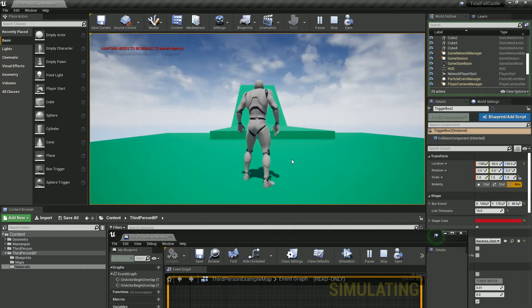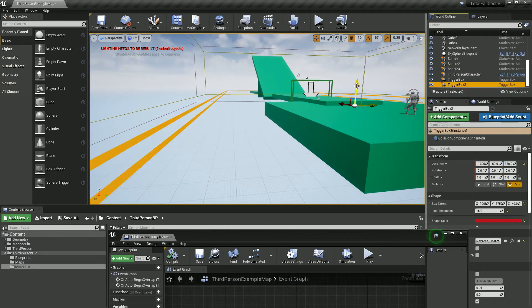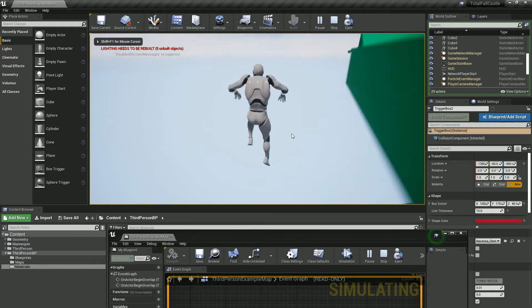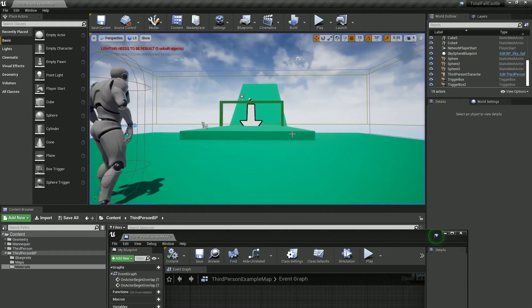We can see that it did work. It's probably a bit high — I might actually just move it a little bit lower, so we've got a bit more fall before it triggers. We can see that worked.